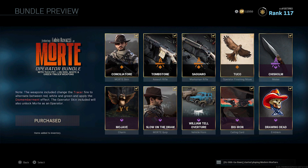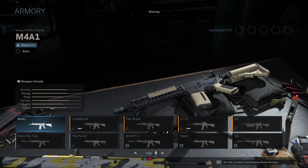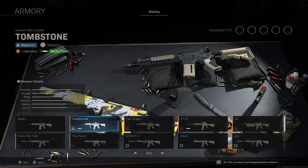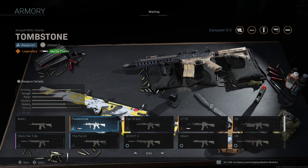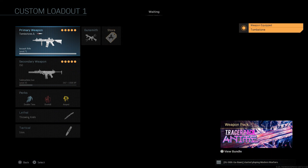I don't currently have my creator code, but as soon as I do get it, I will leave it down in the description below, so it would be greatly appreciated if you guys can go ahead and use that if you purchase any packs. Let's go ahead and jump straight into this gameplay — we're going to be showing off the M4A1. This has a Tracer Pack of both red and green, which is definitely very cool and it stands out a lot in game.